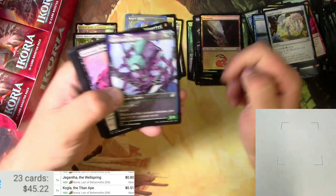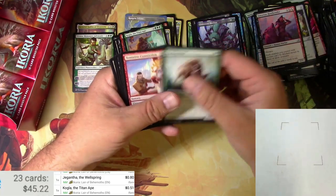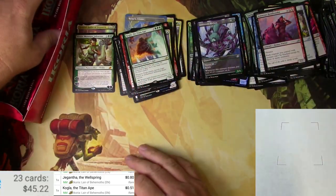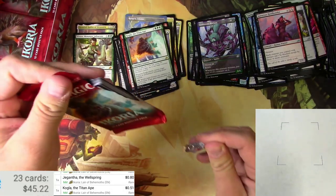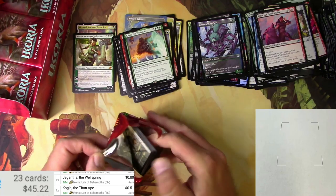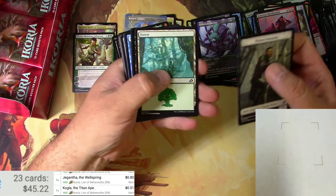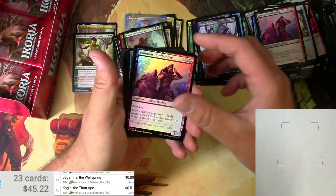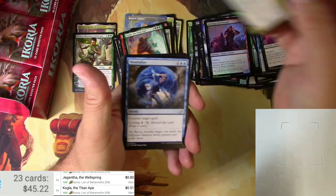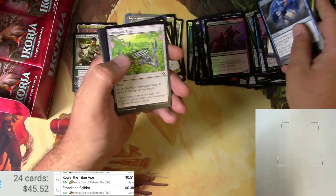Bristling Boar is a common dragon, there we go. We need more mythics. Forest and a foil Sonorous Howlbonder and a Frondland Felidar — is a Felidar a cat? I guess. I think I've seen that before.